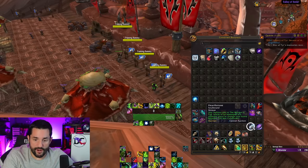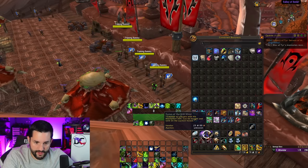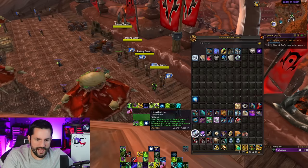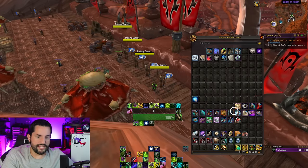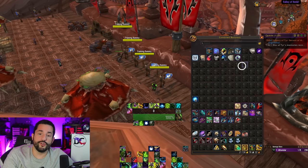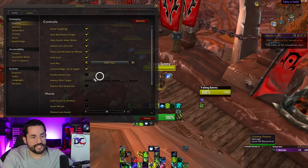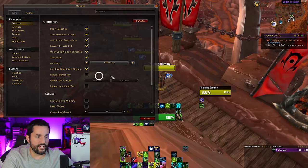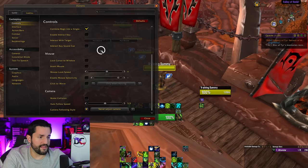I usually have my hearthstones and important items organized at the bottom, and all new loot from questing shows up at the top. Enable interact key is the thing I talked about — having to select and press the button to interact. I would not turn any of those on, just leave that alone. Interact sound cue plays a sound whenever you do the interact thing — I'm not into it, but you can try it out.